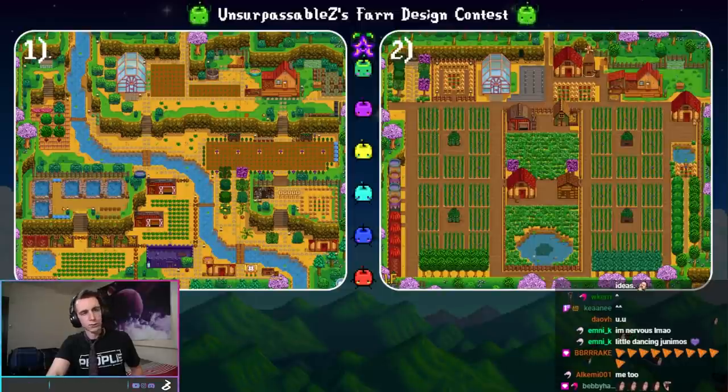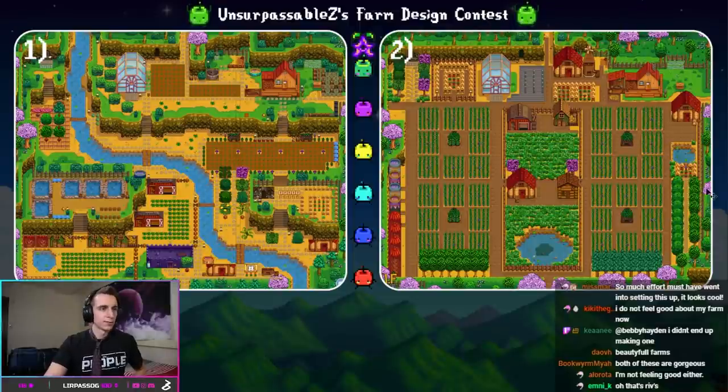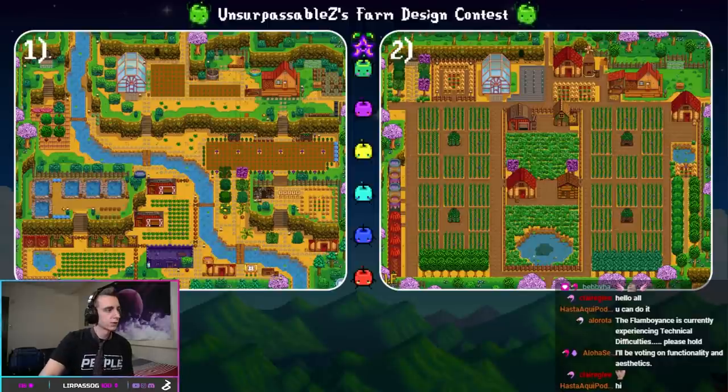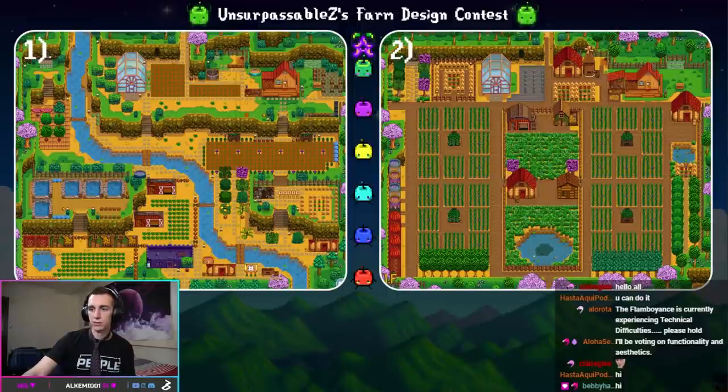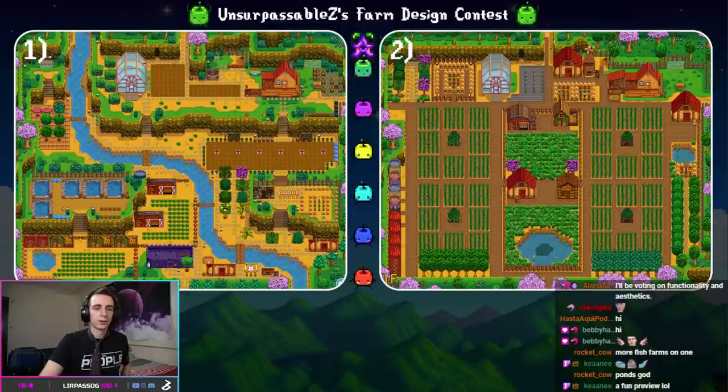Here's our first round. On the left, we have Hilltop Haven — a beautiful farm that has a river that cuts right down through the middle. On the right, I like to refer to as The Grid. You can see why: it's got a beautiful grid-type structure with Junimo huts and a bunch of different ancient fruit growing all around. The votes are in — you guys like the farm on the left better, you're a fan of Hilltop Haven.